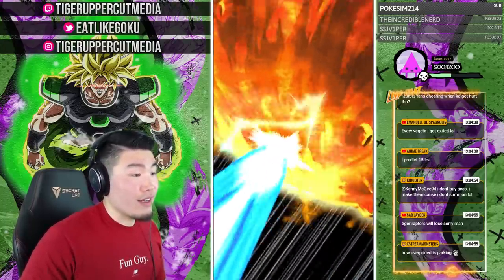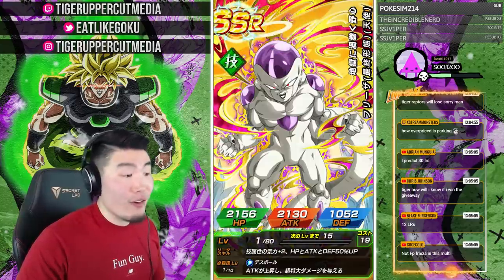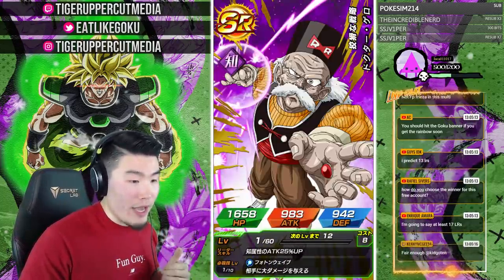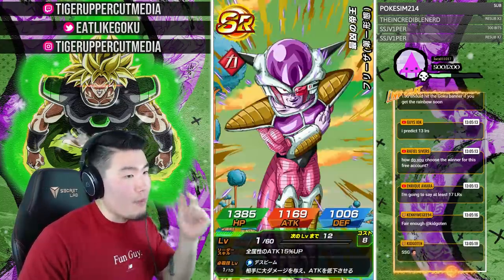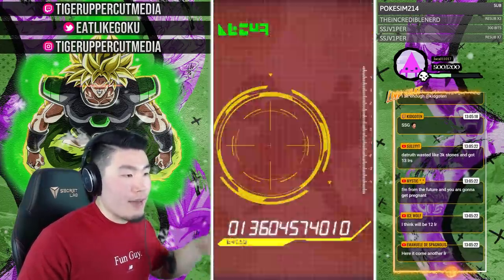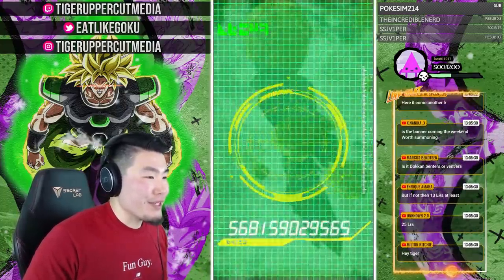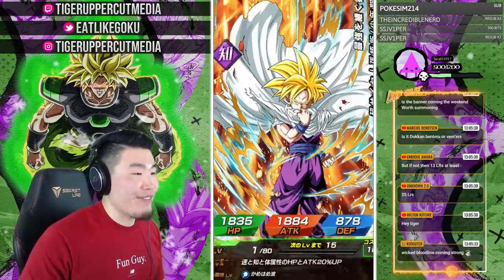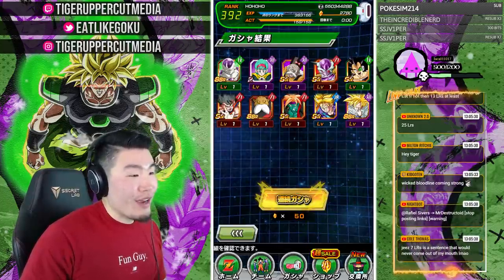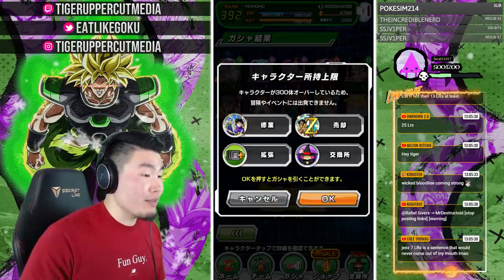We got a Super Saiyan God. And a Frieza — wrong Frieza, but Frieza nonetheless. We got a Topo. Unknown says 25 LRs. And we got Troll Han — of course. So three SSRs. Topo is decent, I guess we can be happy about that. But let's just move on.